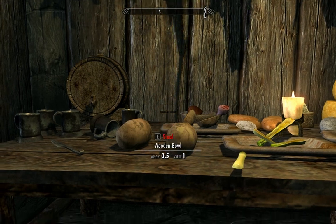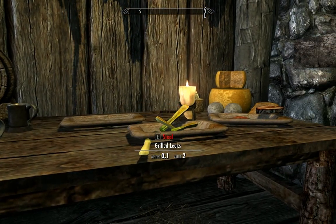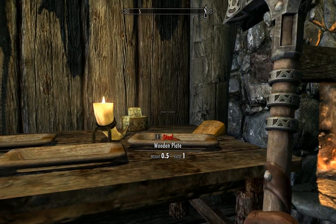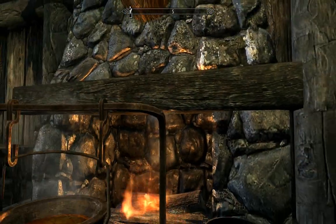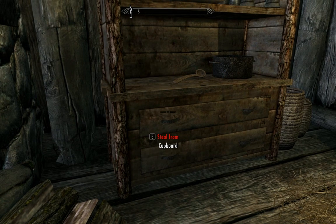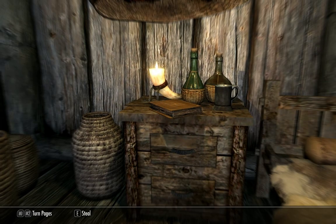Take his wine, potatoes, baked potatoes, wooden bowl, and a pheasant breast — basically all of his food. There we go. Taking definitely most of his food now. There's a woodcutter's axe here. Accidentally stole his pot. I'll take 'Herbane's Bestiary' as well.